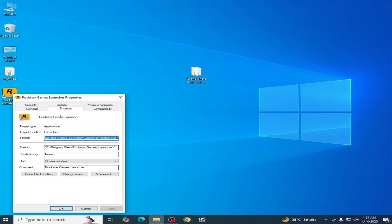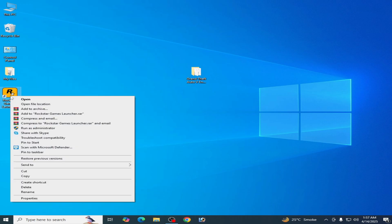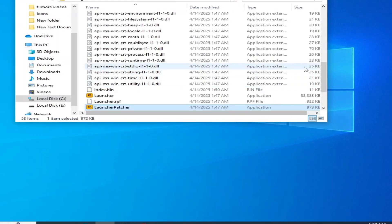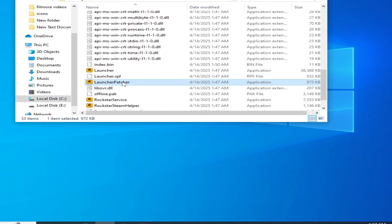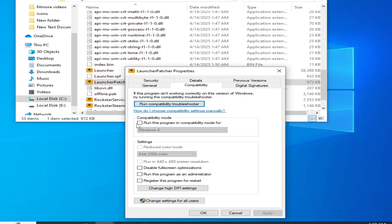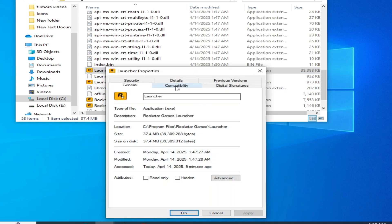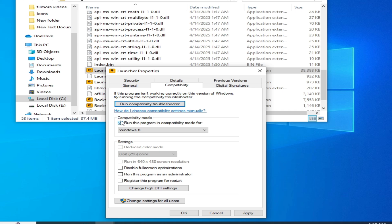Go to Properties and then Compatibility. Right-click on the launcher, open file location, and launch your Patcher. Right-click on it, go to Properties and Compatibility, uncheck one option, check the required options, click Apply and OK.